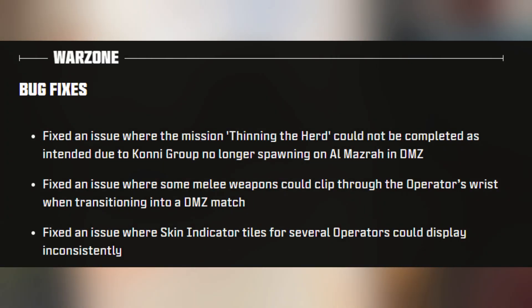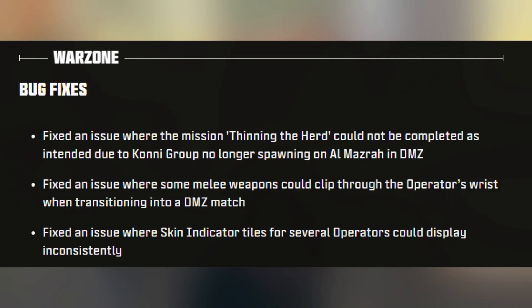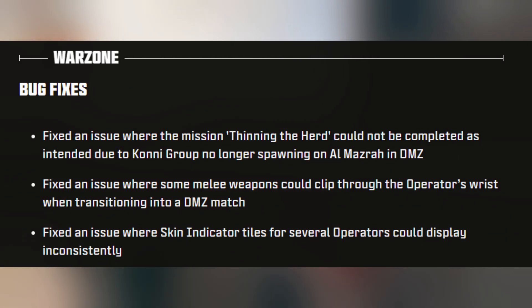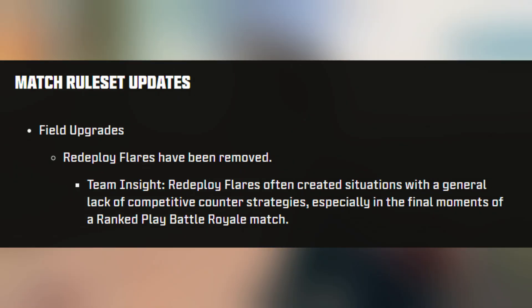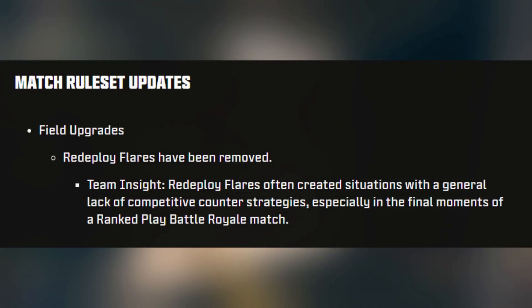For the Warzone bug fixes, they fixed an issue where the mission Thinning the Herd could not be completed due to the Kony Group no longer spawning in Al Mazra in DMZ. They fixed melee weapons clipping through operators' wrists when transitioning into a DMZ match, and fixed skin indicator tiles for several operators displaying inconsistently. They also did a match rules update where the redeploy flare has been removed from Warzone ranked, as it changes the integrity of the game — players were able to redeploy friends at the last second.